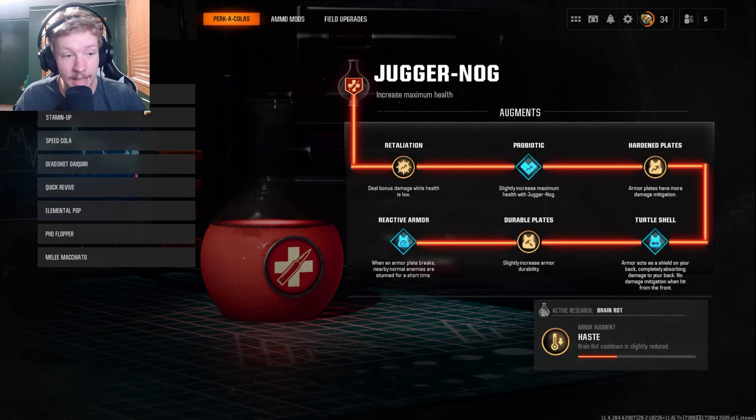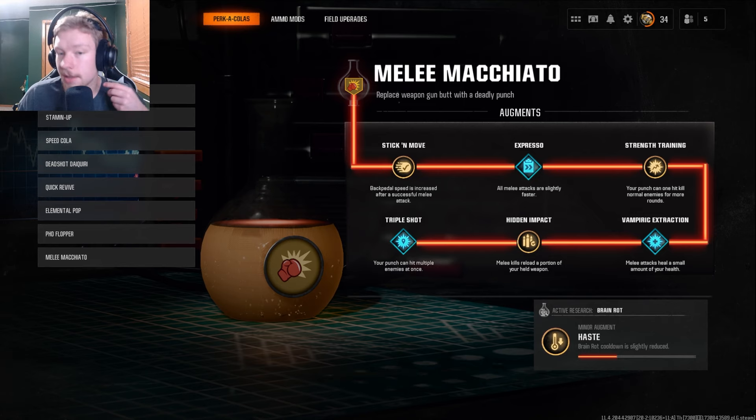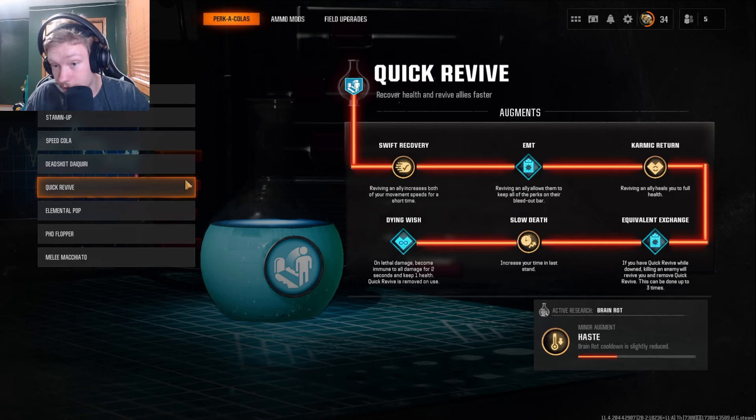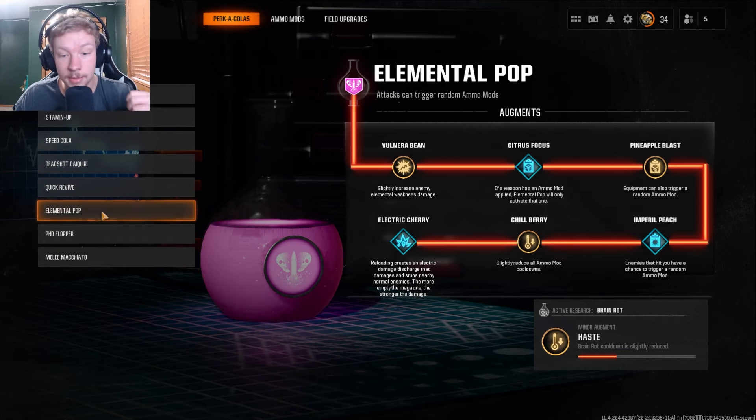If we take a look at Juggernog, Stamina Up, Speed Cola, Deadshot, Quick Revive, Elemental Pop, PhD, Melee Macchiato — a lot of them have other perks built into them. With reactive armor on Juggernog, it's kind of like Widow's Wine. With Speed Cola it becomes old Speed Cola. Quick Revive has dying wish and old Quick Revive. With PhD it becomes PhD Slider instead of Flopper, and with Elemental Pop it becomes Electric Cherry.